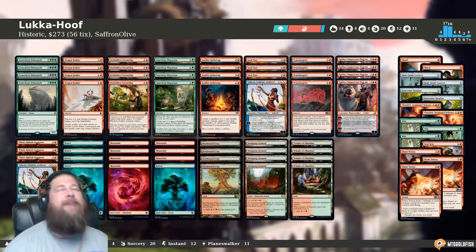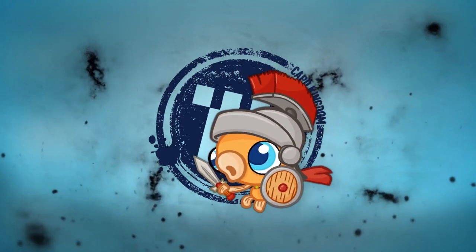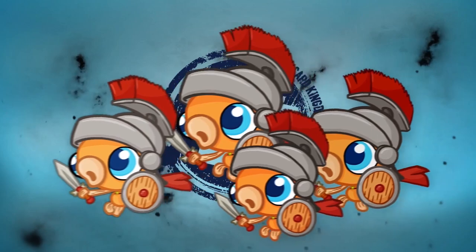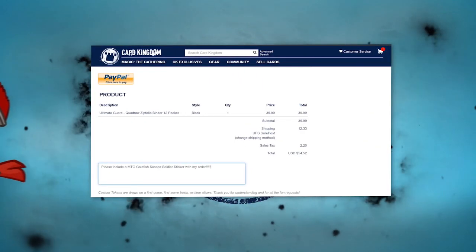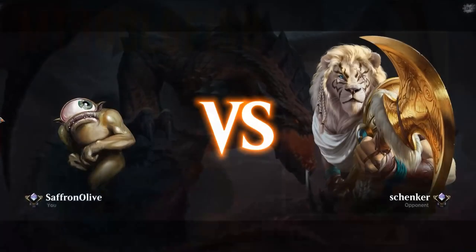Today's video is brought to you by Card Kingdom. Right now you can get this sweet Scoop Soldier sticker when you order over at CardKingdom.com — just mention in your order notes that you want a Scoop Soldier sticker when you go to checkout.